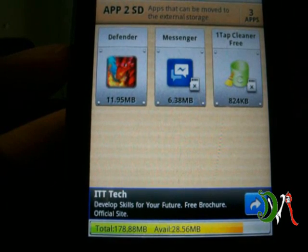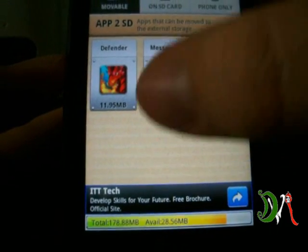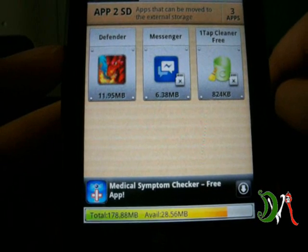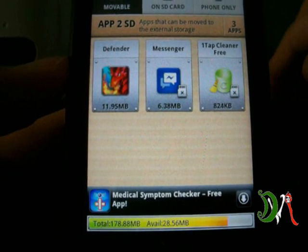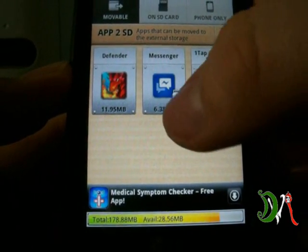That's more space than what my internal memory has. Down here you can see it says 28.56 megabytes available. What's cool about this app is it will clean your cache — I got around 10 to 15 extra megabytes just from cleaning my cache, because I had never done it before and I've had this phone for quite a while.